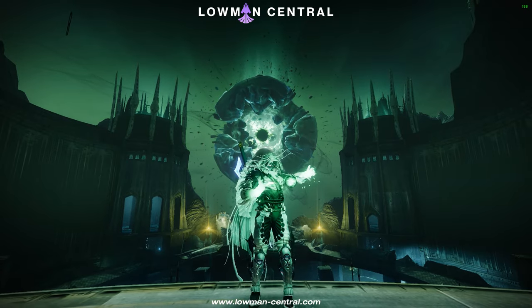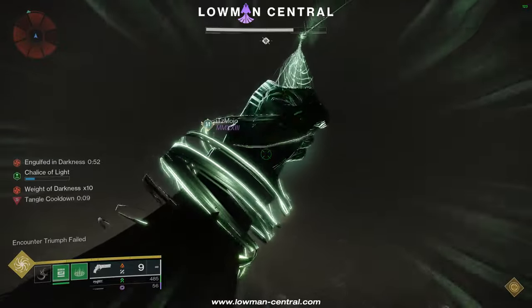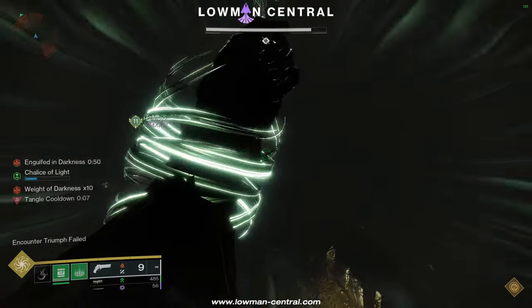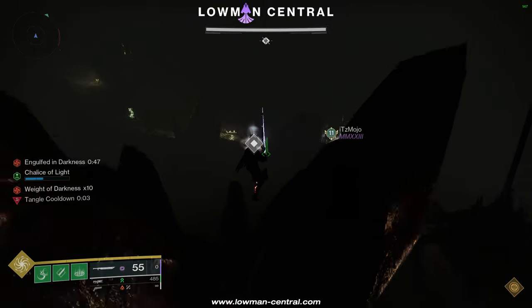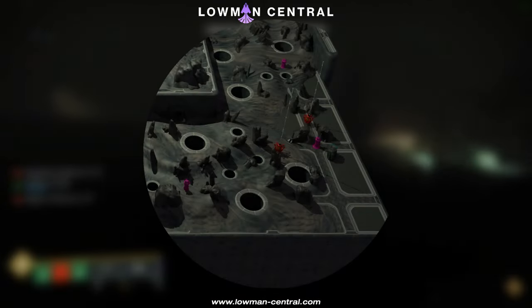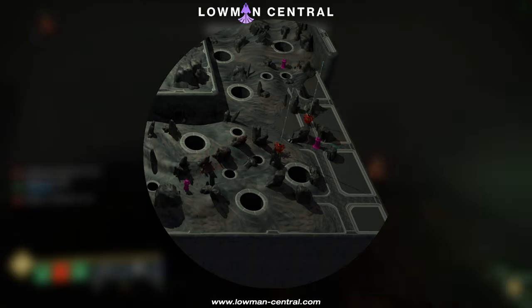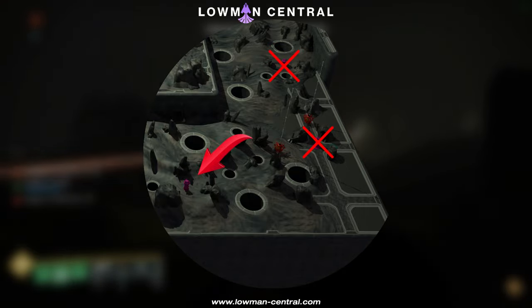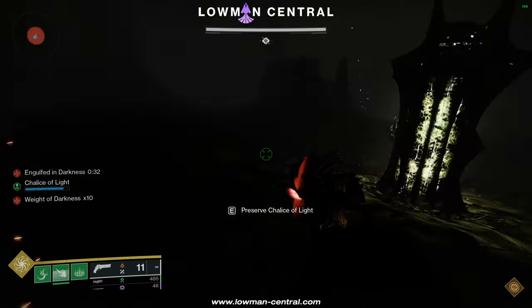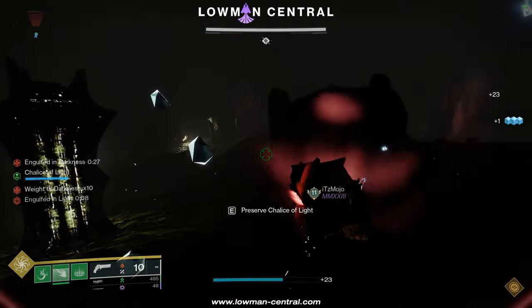Let's get started with the first encounter. Before talking about this strategy, it's extremely important to understand how the Preserve Spot RNG works in order to go fast. All of the lamps are grouped, so let's take a look at the first set of lamps as an example. There are 3 lamps in this group. If the first lamp has the Chalice Preserve Spot, the other two won't have it and they can be fully skipped.